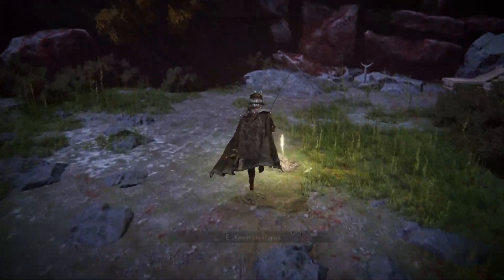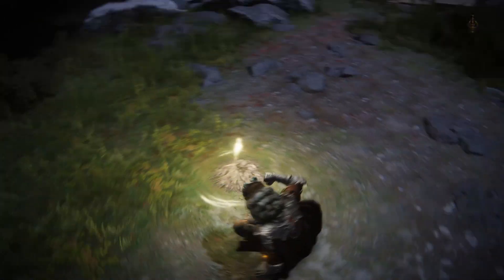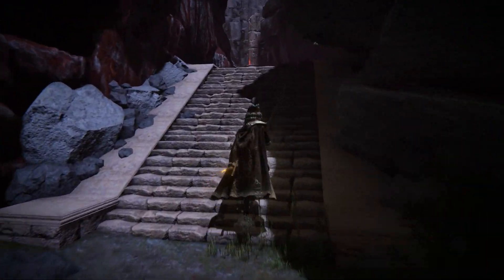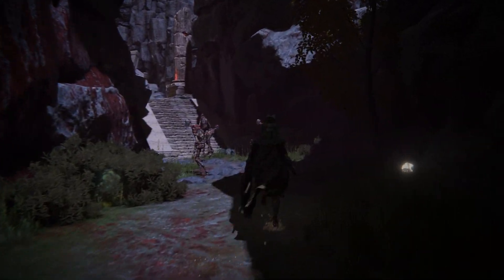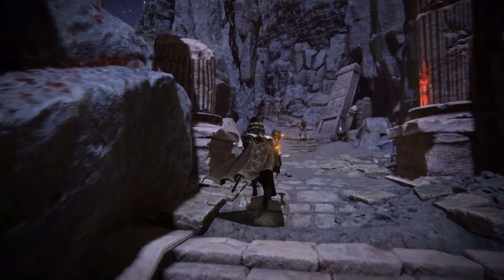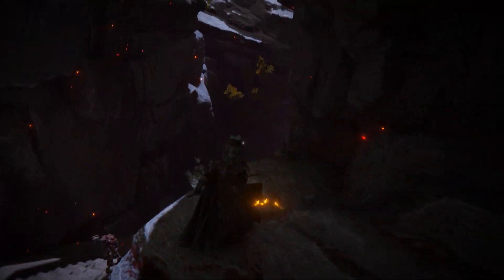You will then follow the stair steps up, and you can claim the Lost Grace. This will be the Dynasty Mausoleum entrance. We are going to then exit out of there, go up the stair steps, then proceed up the next. From here, we want to turn around and jump on top of the rocks. We are going to do the offhand swap glitch.